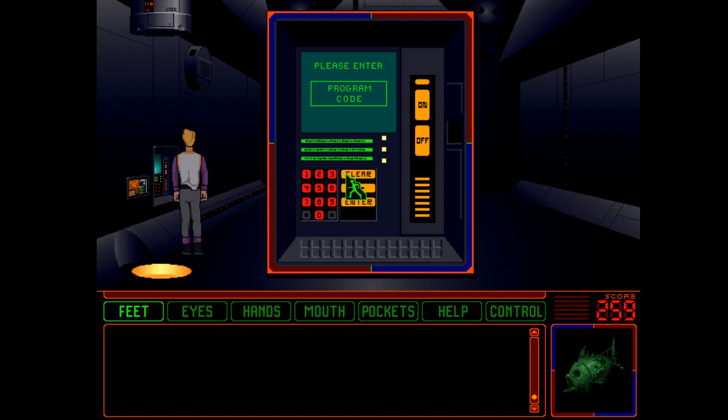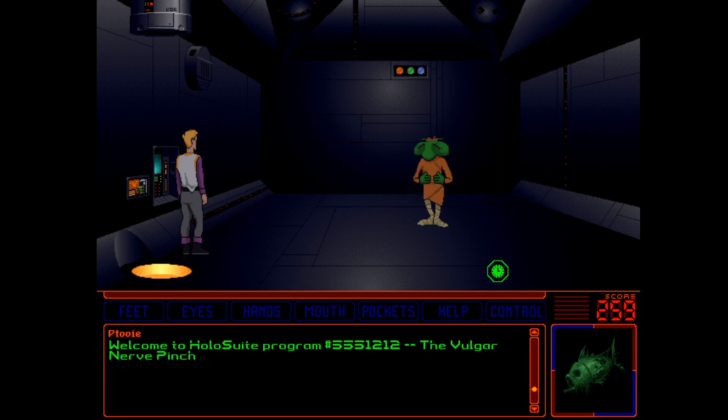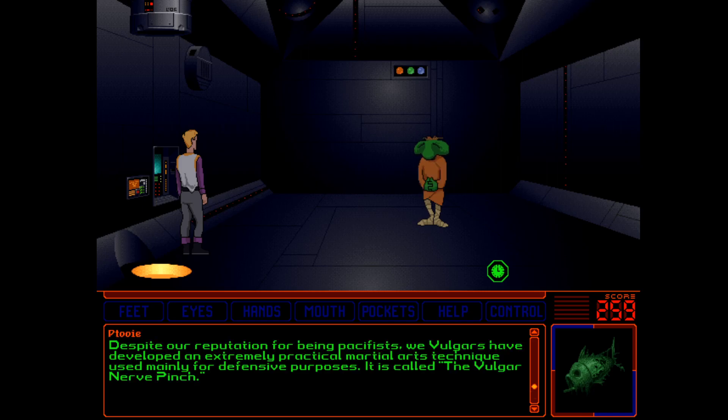I think it was the five code that mentioned something about hollo when we looked up the sort of thing on the compost. Let's try that first. Oh, please enter program - hang on, I'm pressing the wrong button. 555-1212. Something is happening - that's a promising start.